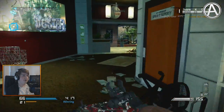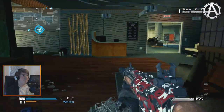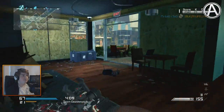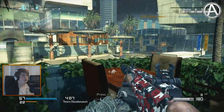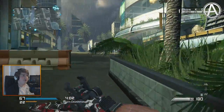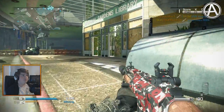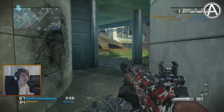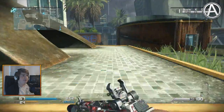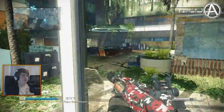At least one of the two died. Now my teammates will probably take care of the other one. I got an assist. Let's move back to this side then. I can't spot anyone, which is always a horrible position — like not knowing where enemies are at. That's never a good thing. But my guess is that they're over here, over in this building.